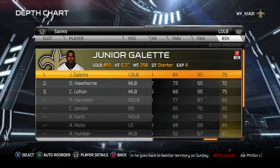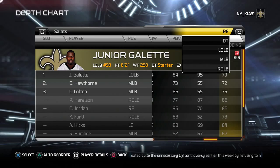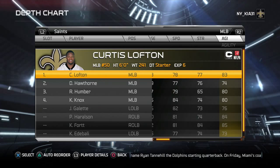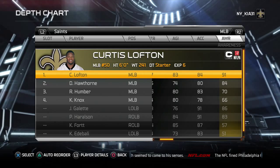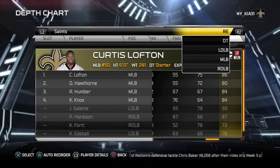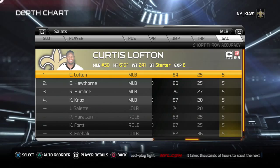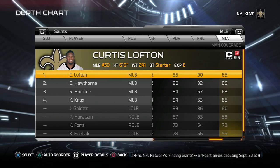Curtis Lofton's 78 speed is borderline for Tampa 2 style — you want high 70s to low 80s at the bare minimum. 84 acceleration helps, and 91 awareness really makes up for it — he's going to be in the right spot more often than not. Tackling 85, hit power 85, block shedding is average but he has two hard-to-move bodies in front of him. His zone coverage is 74 — you want 70 and above.